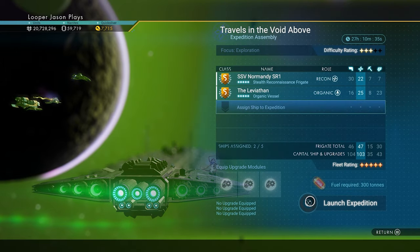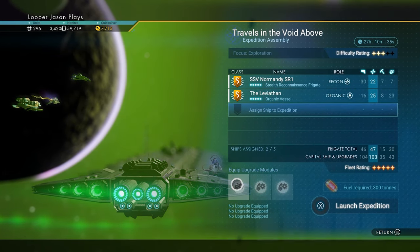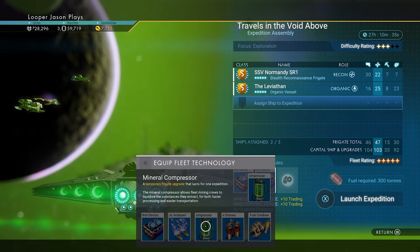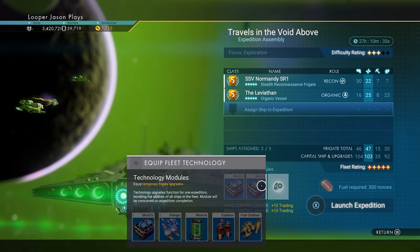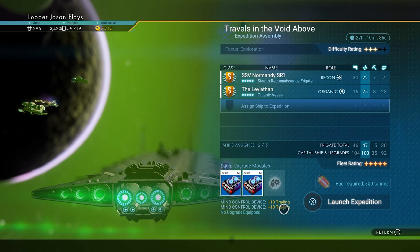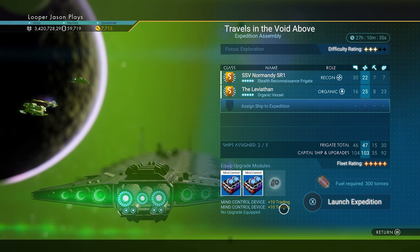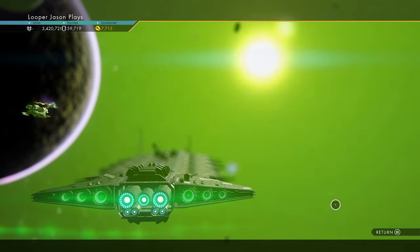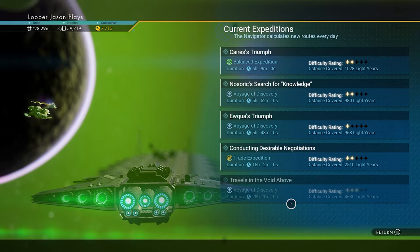That way they don't get hurt on the way back. You can also send upgrade modules — this just helps them on their way if you have any. It says plus 10 trading, so you can get even better items when they bring it back. We're going to launch the expedition. Done. And so now they're gone, and they will be gone for 28 hours.